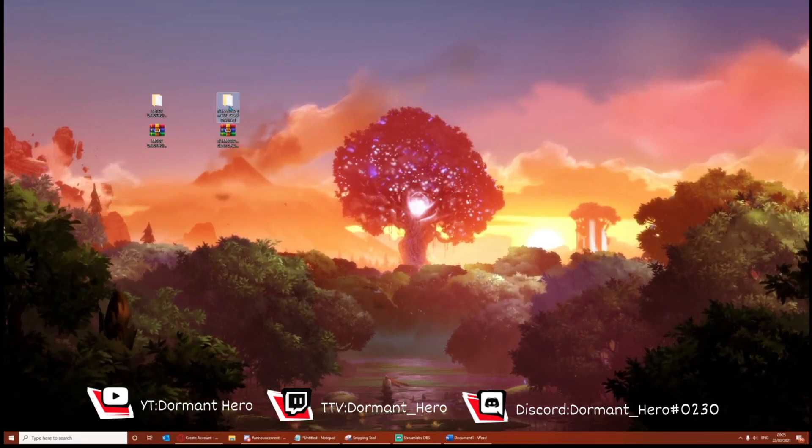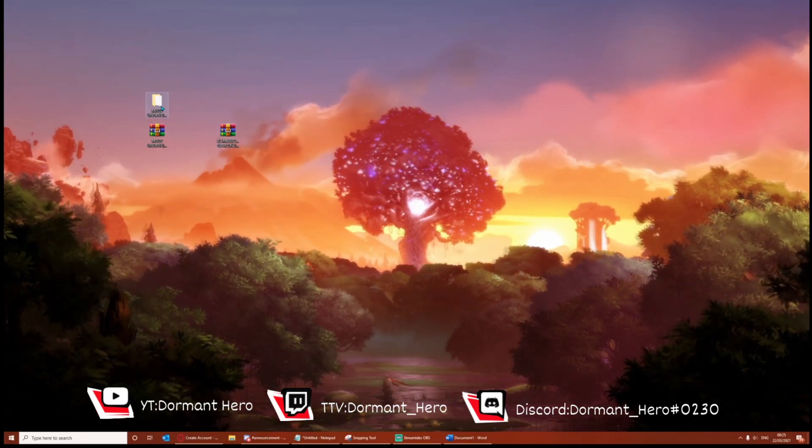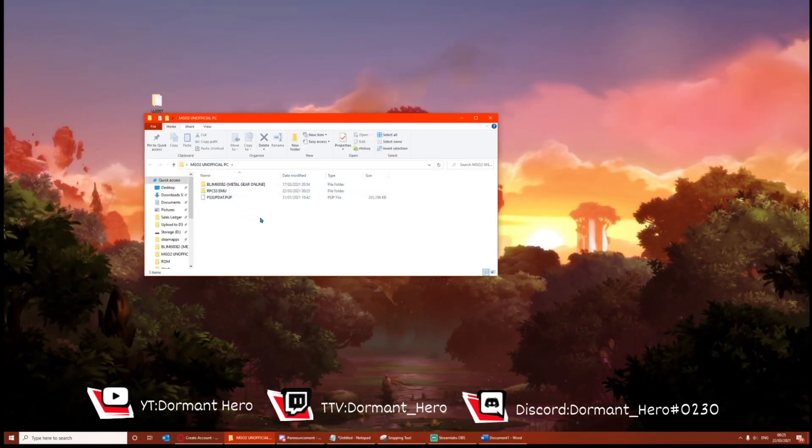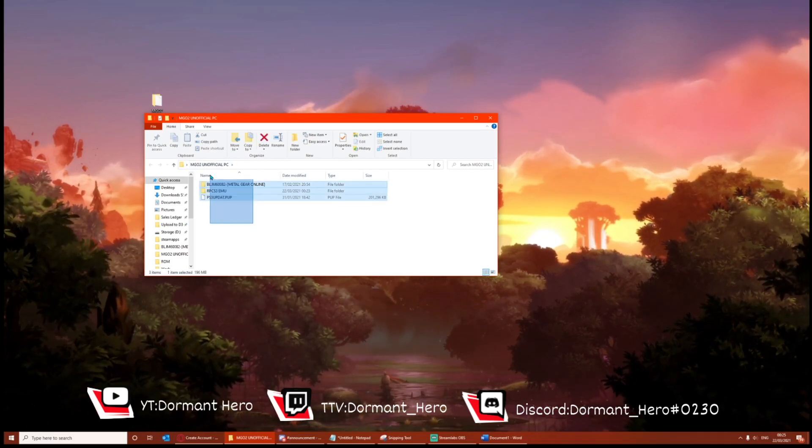Now what you're going to want to do is drag Metal Gear Online into MGO2 Unofficial. The contents of this folder should look exactly like this.